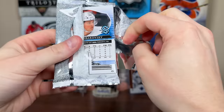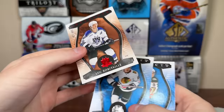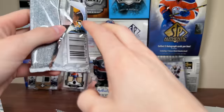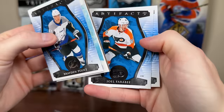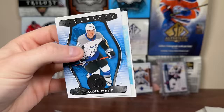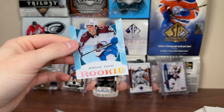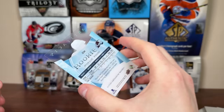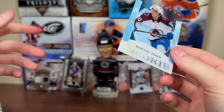Two more packs left in box 1, still need a redemption or acetate card. We get Kurashev, Mason McTavish, and a Ruby — Luc Robitaille Ruby numbered 427 of 499. Some legends in the checklist, nice. Final pack of box 1 gives us an acetate card — it's John-Luc Foudy, a 22-23 rookie, but it says 23-24 on the back. So that's a 22-23 Artifacts update acetate rookie. Instead of guaranteeing redemptions, you get some of these, which is largely fine.